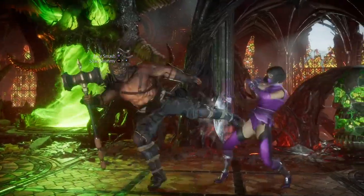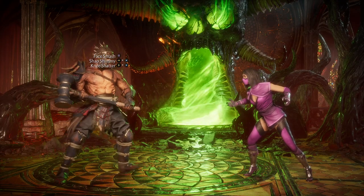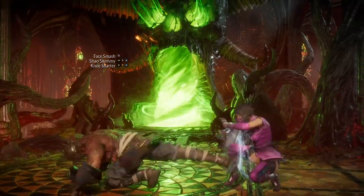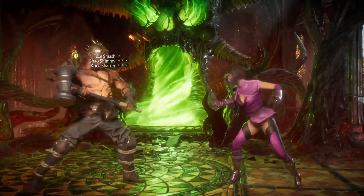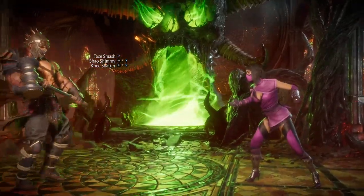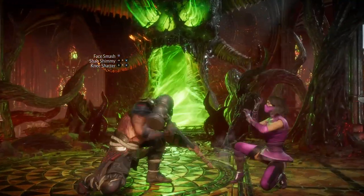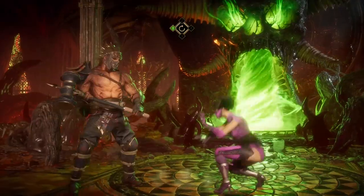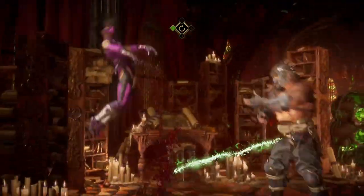His down 3 is a 9-frame starter, minus 5 on block. It has a lot of stagger pushback, good control, and you can claim your turn back. You can use it for footsies and as a bait — dish the down 3, move back, dish the down 3 into down 4, and try to claim your turn back to outfoot your opponent. It brings mind games in the low-profiling game and keeps him in a neutral state because of his good recovery. Just be careful: the more you use it, the more your opponent will jump and expect the down 4, so you can anti-air them when they do.